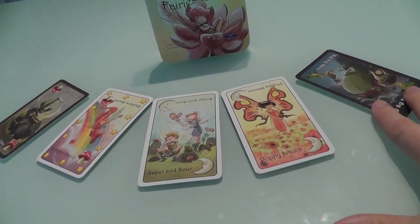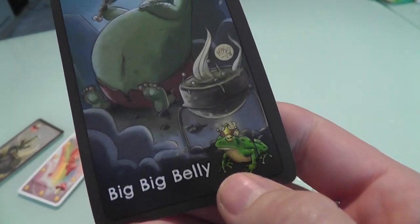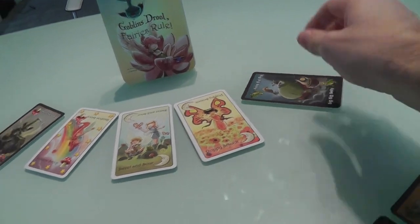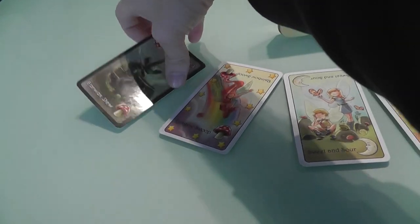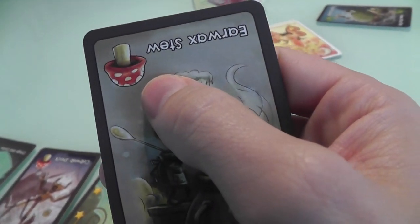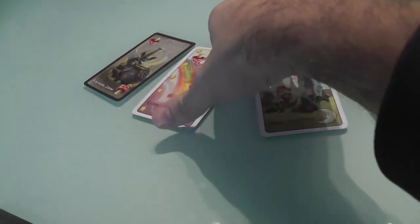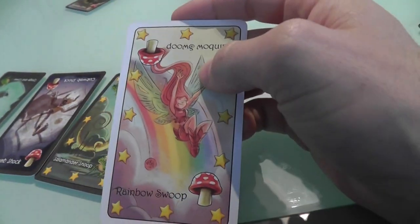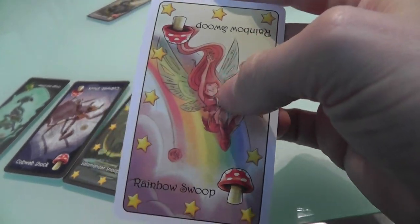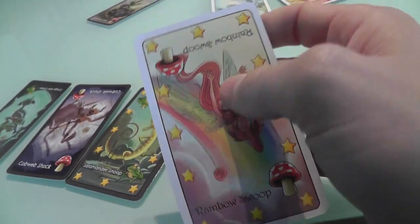And so now suddenly there are two goblins, because Penny Clue has turned into Big Big Belly. Then, since this is the card I put in, I take out cards that match the same symbol. As you can see, Earwax Stew has the mushroom symbol, the toadstool. So if I put him in, I would take out any toadstools. In this case I would pull back Rainbow Swoop and get myself a starred fairy, which I could use later.